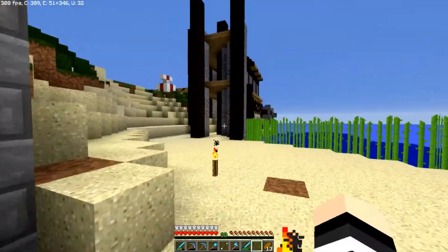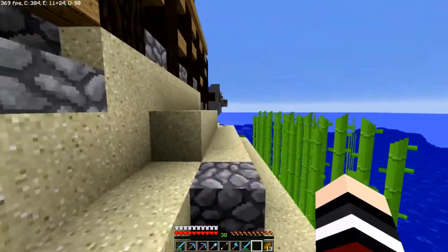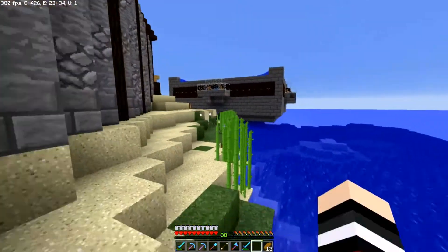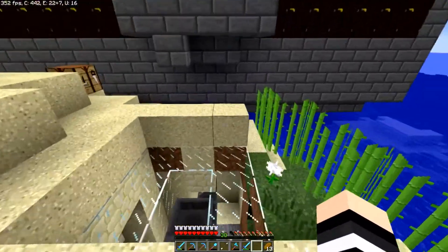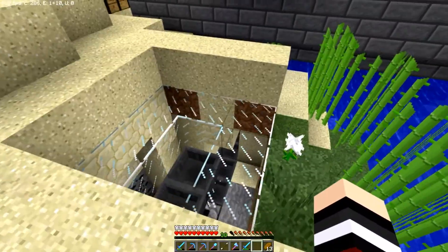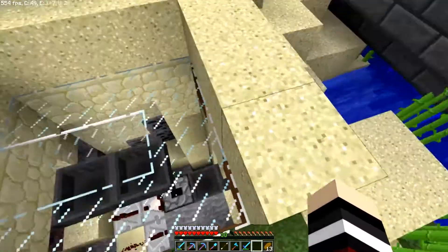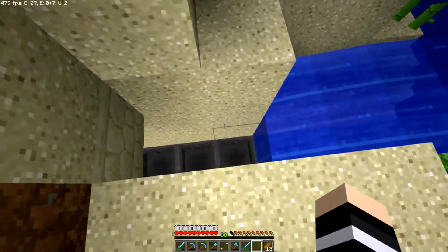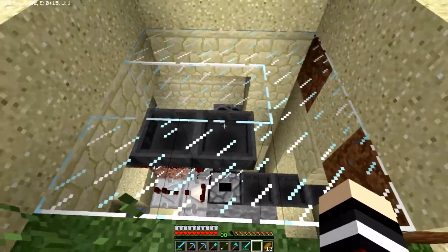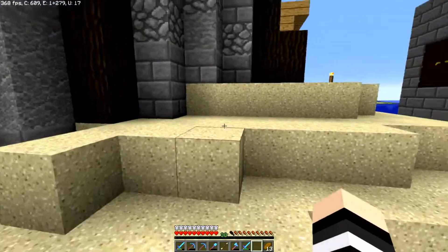There's an enderman there — coming for revenge for killing all his brethren at the enderman farm. But all these iron farms are connected now. This one was tricky because it wasn't at the right level, so what I had to do is throw in an item sorter. All this does is feed into here and shove it right into here, and then it's just an easy little item elevator that spits it into there.